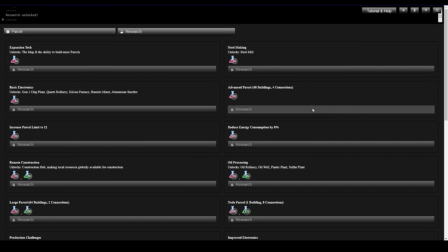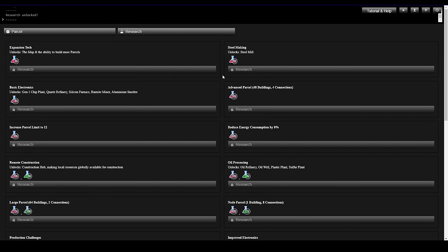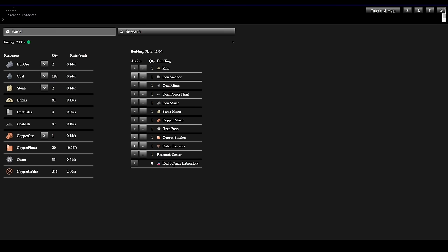There's a decent selection here — looks like there are six different types of science packs. At the bottom right, Beacon Technology takes six different kinds. We've got to start at the beginning. We do have a Red Science Laboratory — let's see what this takes: 50 Gears and 50 Bricks. We're waiting on Gears.